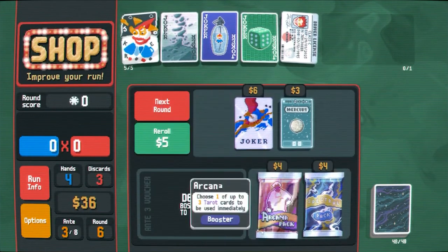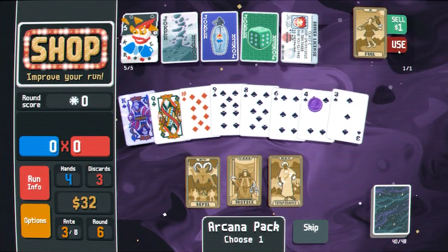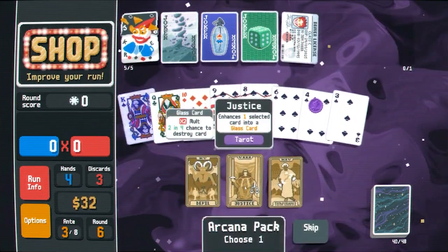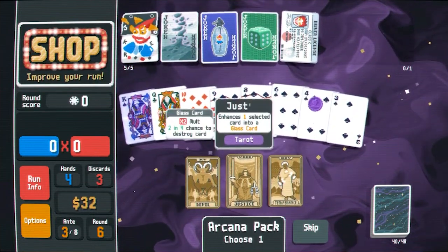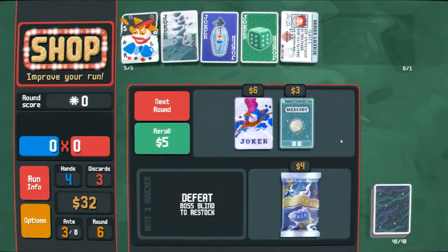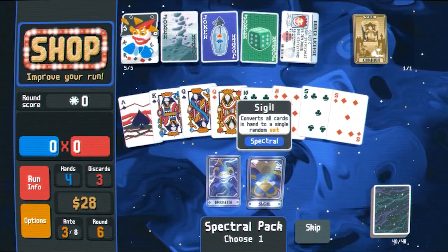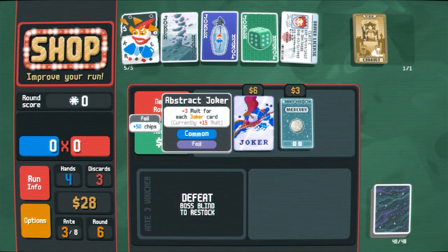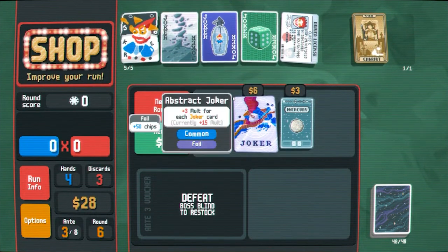Up to three — that's fine. I'll buy an arcana pack. Got me the Fool — with the Fool I can actually use that right now to get an Empress, which I can then use on these. Great. Then I can turn something into glass. Gold might be nicer for now, but we'll make this six glass — why not. Give me a spectral pack. Creates a random rare joker, and convert to a random suit — I'm not feeling that, but I should have used the Chariots. Oh well. Plus three molts for each joker card currently existing, and that's just strictly better than mystic summit.